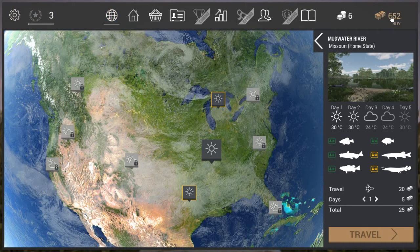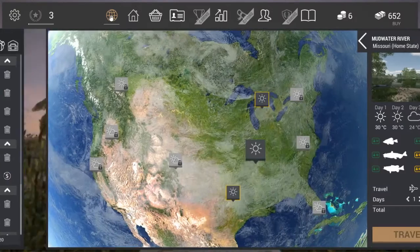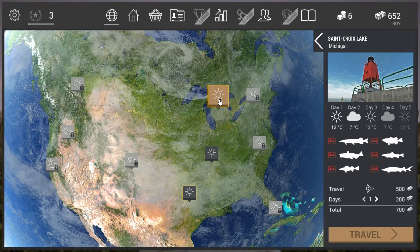I'll explain everything at the top of the screen - the map a little, and then also the menus that show up when we hit one of those buttons. Back to the world map: currently we only have America where we can fish right now; they will implement Europe later on. At this stage I'm currently level 3, and there are three places I can visit.